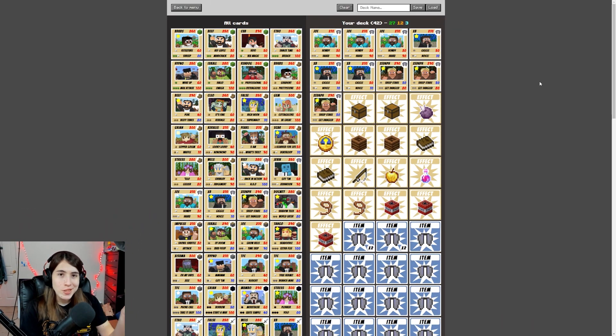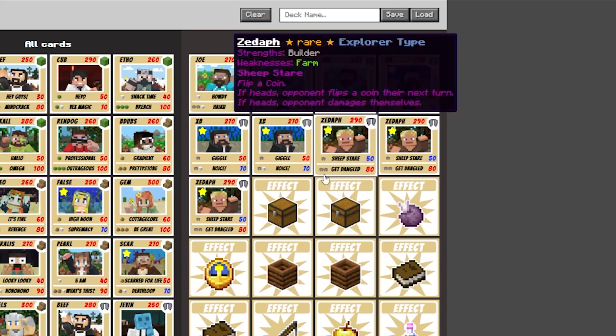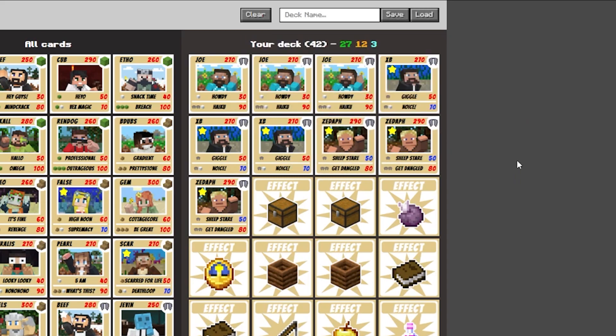Hello! I am doing an old explorer deck now. I just want to try a mono explorer — I think it would be fun. So as you can see, I'm running Joe, XB, and Zedaf. There aren't that many explorer types, but I think these are some good ones to run.